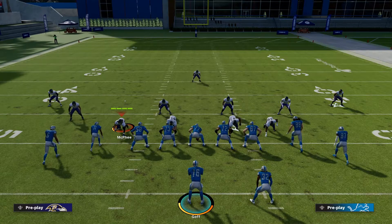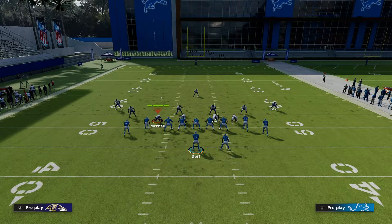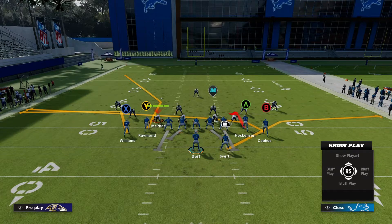Now moving into setup number two. We're first going to put the A receiver on a hitch route: Y, A, then right trigger. Within this formation, tight ends can actually be put on wide receiver routes like hitches, slants, and flat routes. Then we put X on a curl: Y, X, and down on the left stick. Finally, we put B on a drag: Y, B, and down on the right stick.